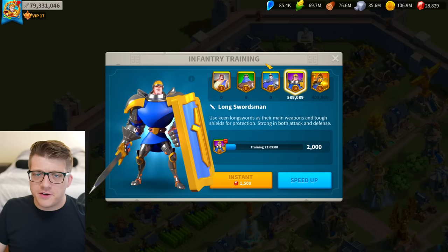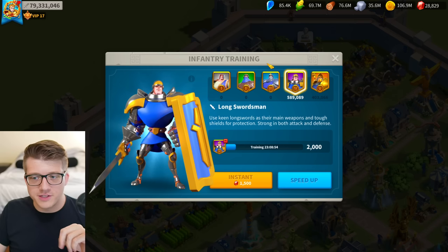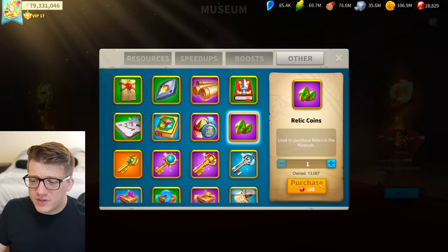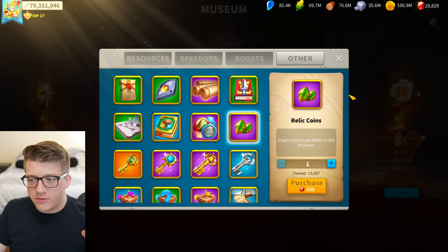Two final things that should go without saying: never spend gems speeding up troop training — that's only for mega whales and makes no sense for anyone else — and never spend gems on relic coins at 100 gems per coin. Both are terrible value, full stop.